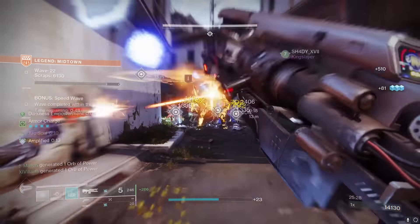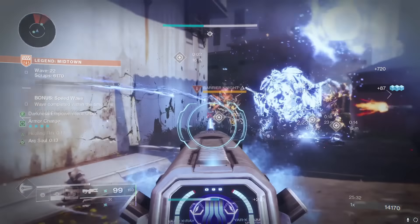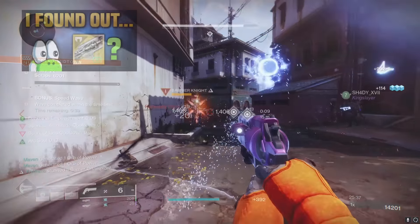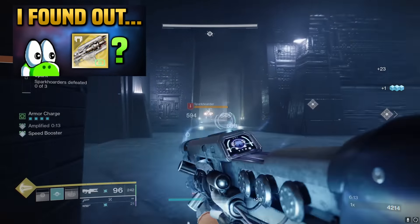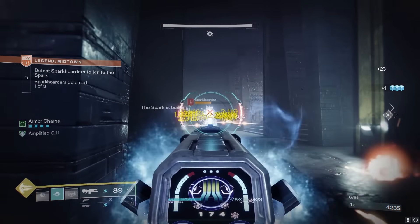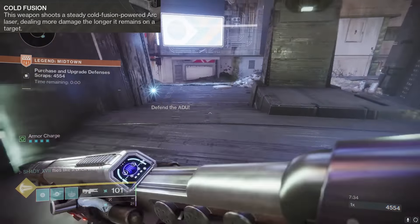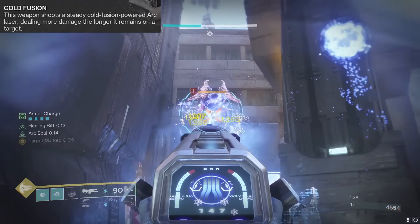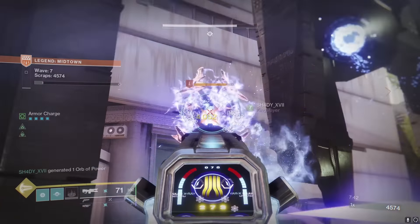This build outputs so much damage for whatever reason. I did do a video going over all the damage values of the exotic tracer rifles, and the Coldheart — when it's ramped up with its perk, when you hold down the trigger — happens to be the strongest tracer rifle in the game by a long shot and does more DPS than heavy machine guns. It hits really, really hard.